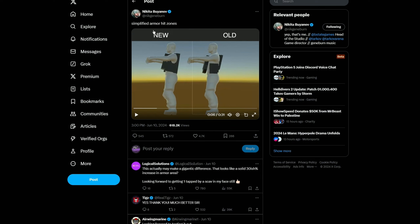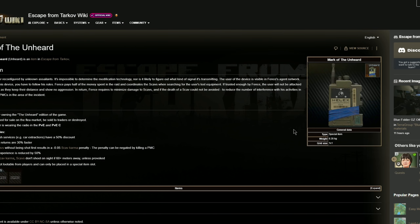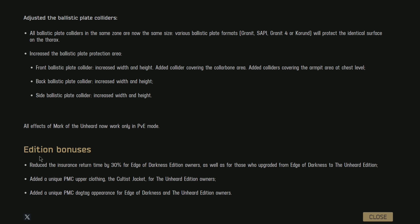All effects of the Mark of the Unheard will now only work in PvE mode. This is the thing that was added for Unheard edition owners — the scales won't shoot you over a certain distance. I have the Unheard edition and I've never actually used this; I find it a weird one. You end up losing Scav rep with the in-game extraction so it's just not worth it. So now you only get insurance back faster, car extraction discounts, and that kind of stuff in PvE.